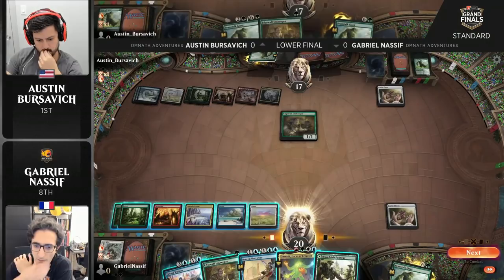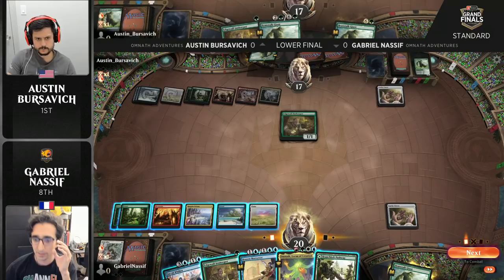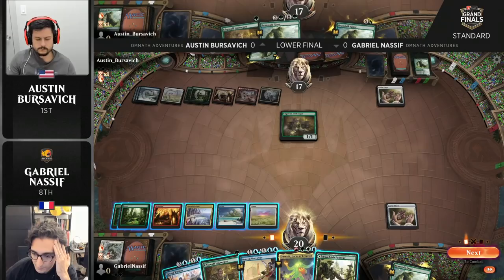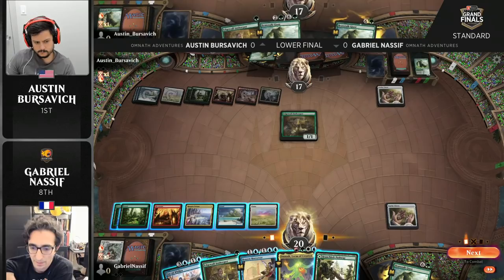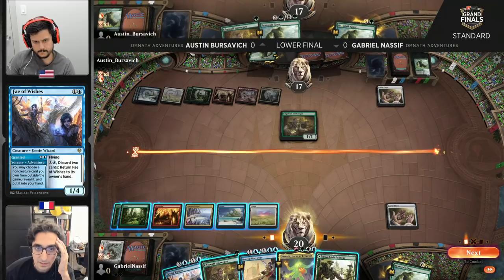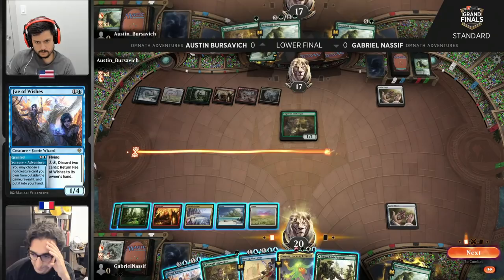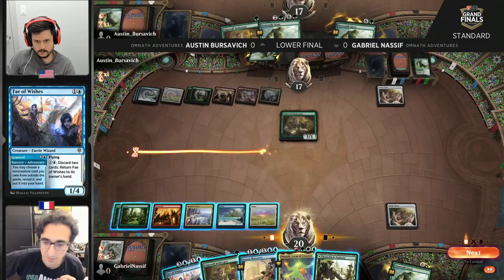Giant Killer going after that Beanstalk Giant, living up to its name from Gabe. Now he's in a position to play Omnath and immediately get some value from it by playing a land. All about value indeed. On Austin's side of the battlefield, he's really just waiting to find either Escape to the Wilds or Fae of Wishes — those are the perfect cards once you've set up nicely the way Austin has. But in the meantime, he's treading water, drawing a card here and there with Edgewall Innkeeper. It's Nassif who has the cards to get off to the races, whereas it's Austin who has the mana. Who can assemble the missing piece faster is going to be key.